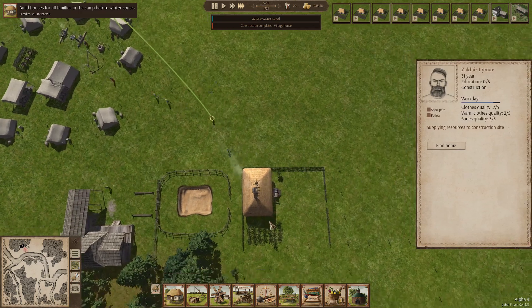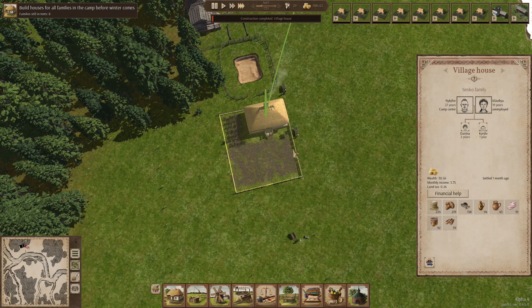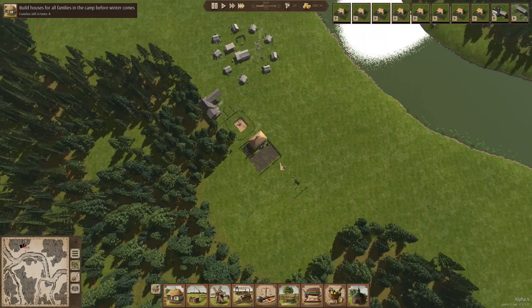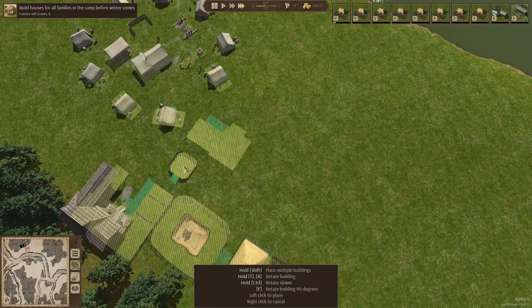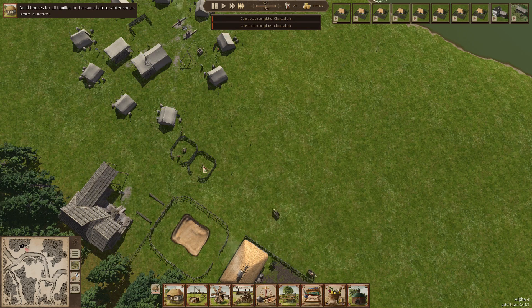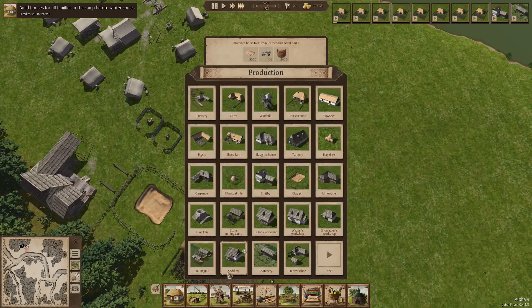We can get some more nails to keep building. Once the smithy is up, we'll get some charcoal going. Charcoal is a good way to make some quick, easy money at the beginning of the game. Once you get a trade post down, you can sell 8,000 charcoal bits for 560 gold coins — that's the easiest, quickest way without having to do a whole bunch of work, because the other stuff that makes you money from trade requires a lot more effort.